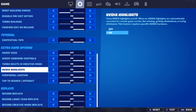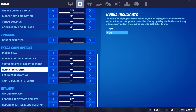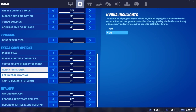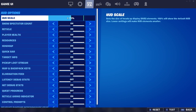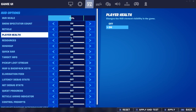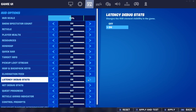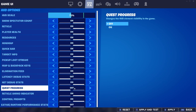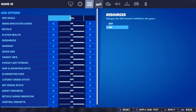NVIDIA Highlights — if you want it, every time you kill somebody it saves a clip. Turn on record replays if you want to go back in replay mode. For HUD options, I had mine on 73. Show spectator count so you know when to take the L. Player health — yeah, you want all that on. Elimination feed, definitely. Pick up loot stream, sure. Quest progress doesn't matter. Ammo indicator, sure.